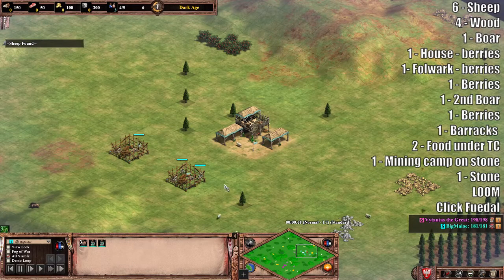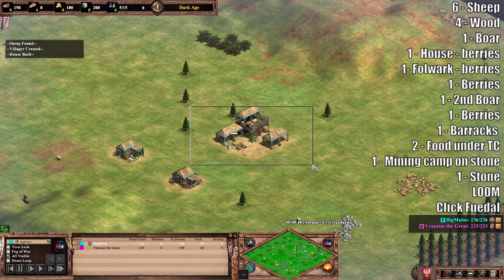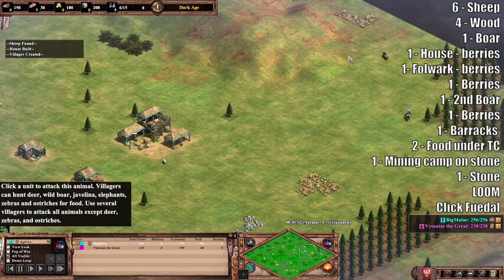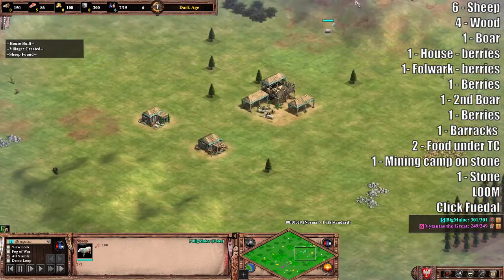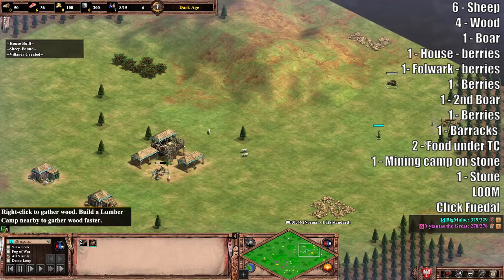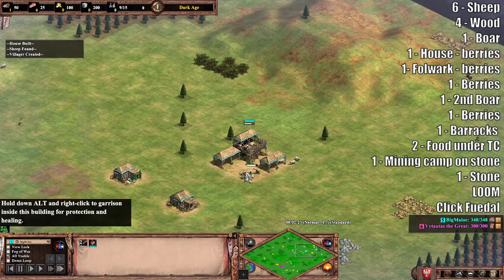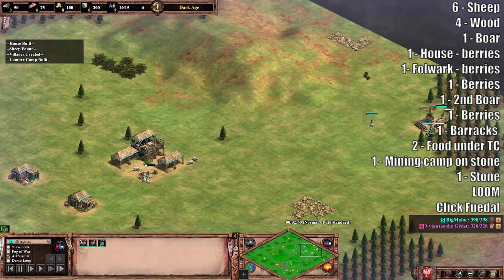To start the build, build your two houses and go to sheep. We go standard six on sheep as you do with all builds. Make sure you're scouting — use your sheep if you can. After you get six on food, you're gonna send four to wood, like all man-at-arms builds, except for like Japanese of course.